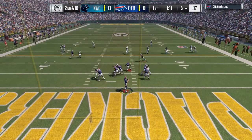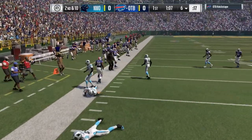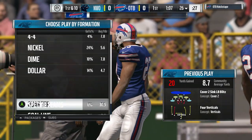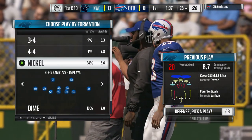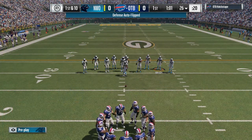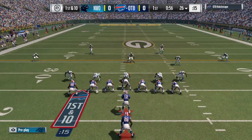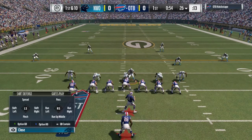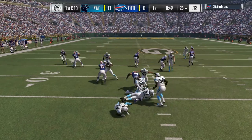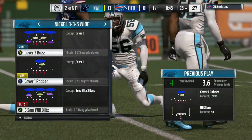Brady to throw on second down, goes underneath for Bell, and he'll be out of bounds, getting it across the 25 — a good pick up there of 20 yards. So many times you hear today's NFL described as a space game: get your best players into space with a football in their hands. That's why sometimes you just swing it out to your runner, get him out in the flat, and let him have a chance to make people miss in open field. Now a carry for the former Michigan State man, Le'Veon Bell, and he's going to lose yardage and be backed up to the 25.